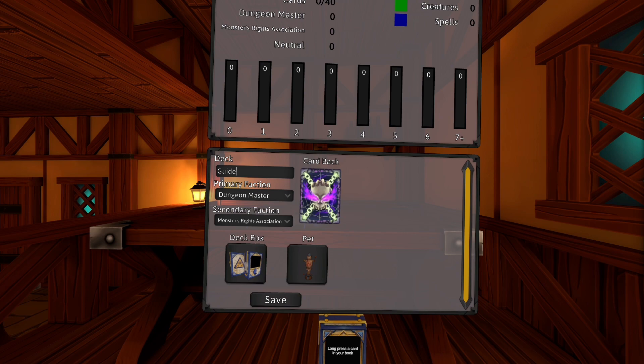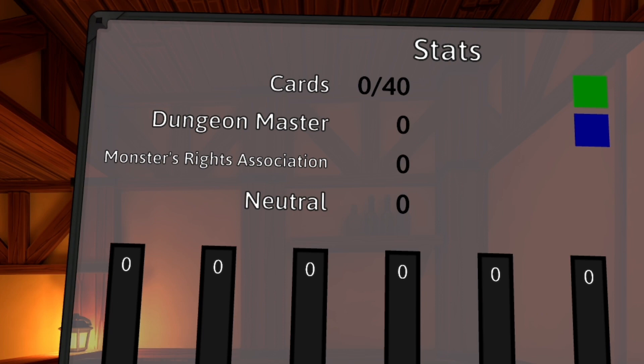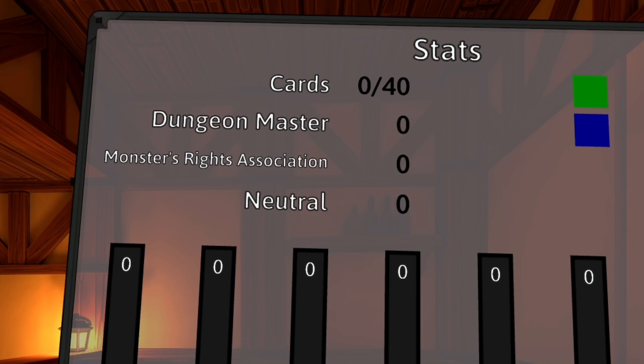Whenever you're building a deck and you have some extra space, make sure you check out the neutral faction to see if there are any cards you might be able to squeeze in. This number right here shows you how many cards you have out of 40, for example 3, 6, or even 40 out of 40. All decks must have 40 cards — no more, no less. You will not be able to save the deck otherwise.